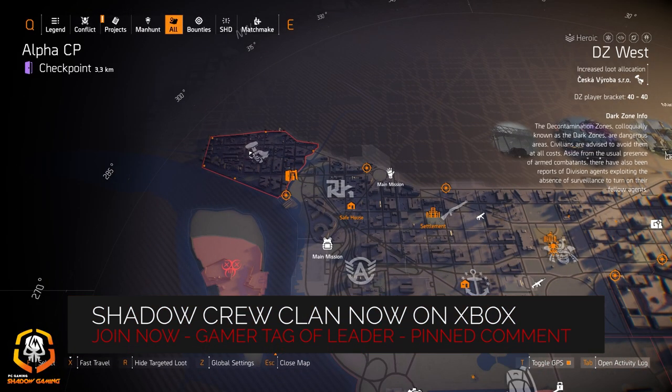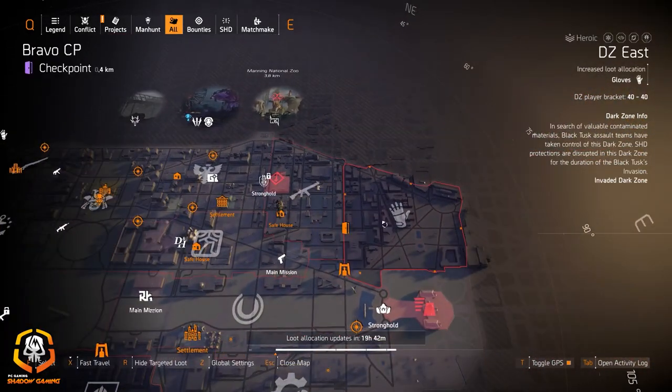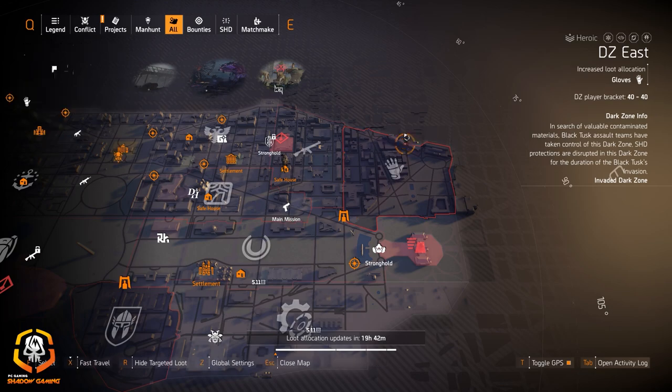To get this started with the dark zones, we got Zeska SRO at DZ West, Gila Guard at DZ South, and Gloves at DZ East. The only thing I can recommend today if you really want to go get it is the Death Grips.